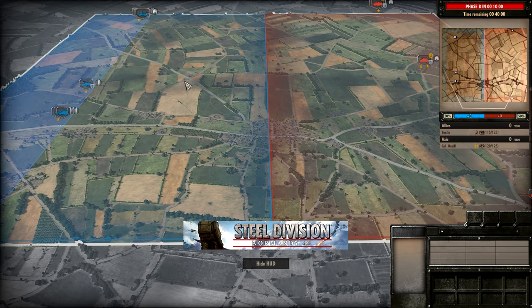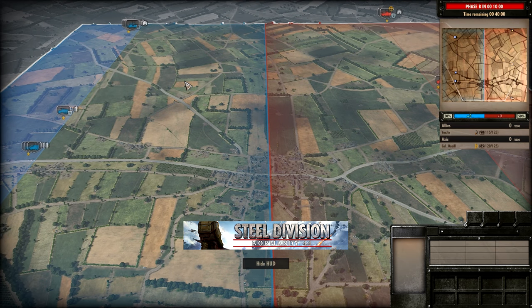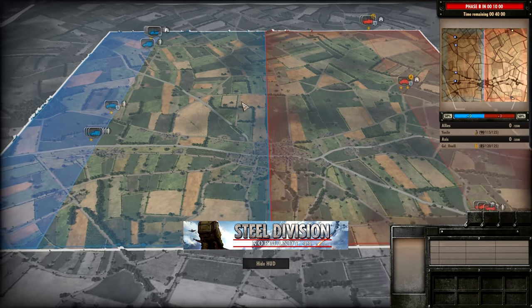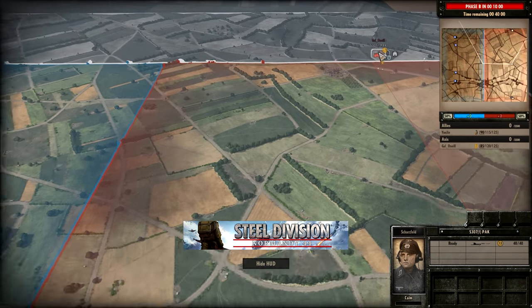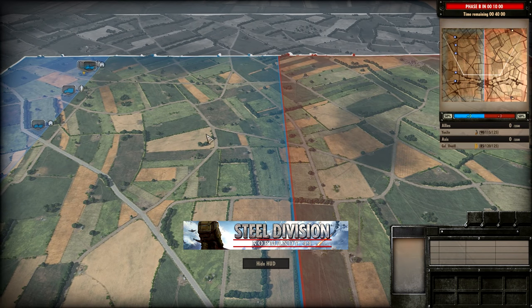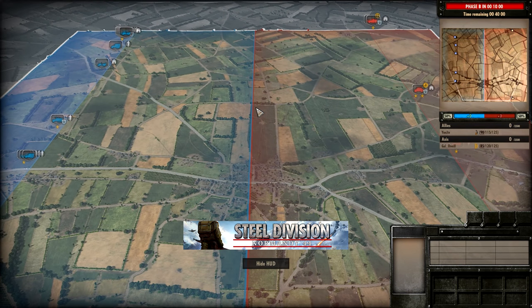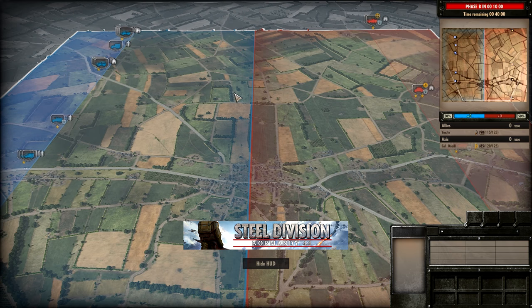However the 1st Panzer can also do a lot of work here since they have the Cromwell 6s. A lot of people would maybe write off the Cromwell 6s versus things like the S307 packs, but you've got to realise that the S307 pack only has 2 armour. So a Cromwell 6 at max range can use the fire position trick to pin down an S307 pack and then actually find the kill with a HE shell because the armour is so low on those vehicles.